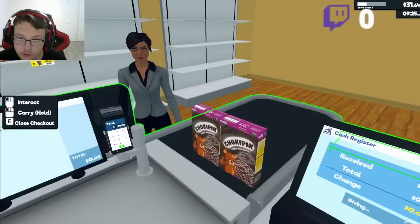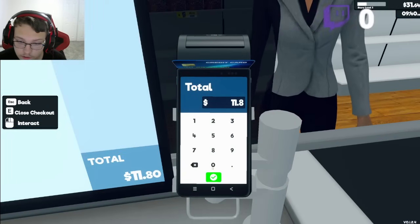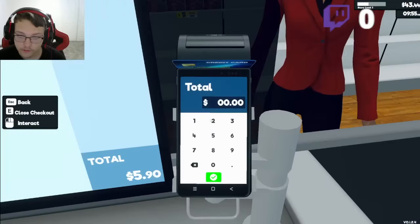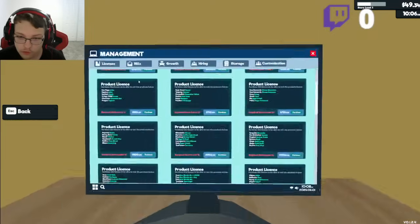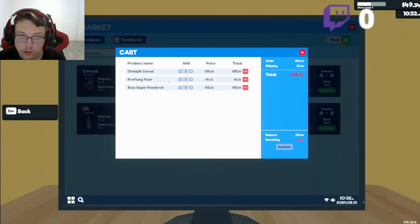Hold on, someone's at my register here. Two cereals, $11.80. Thank you for your money. Appreciate it. Cereal, okay, $5.90. Go buy some more stuff. Buy some flour, some sugar. Oh, too much — sugar costs a lot. It costs a lot too.